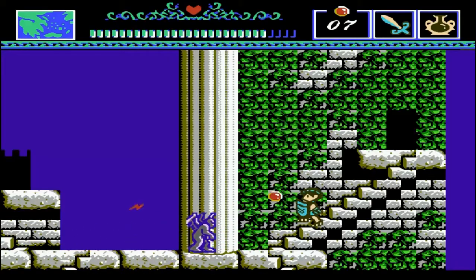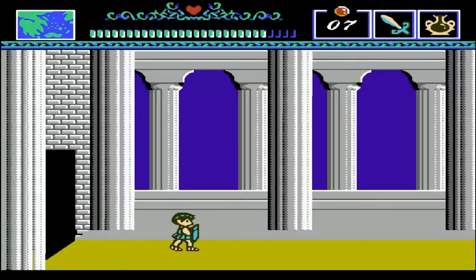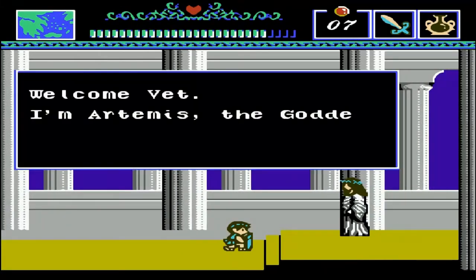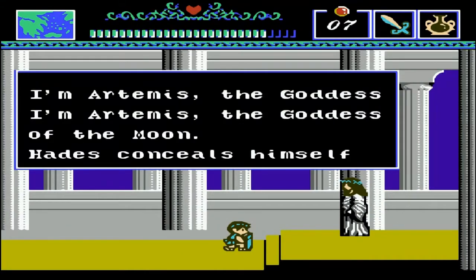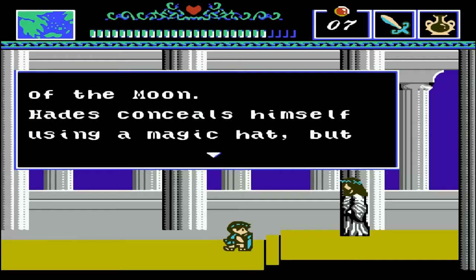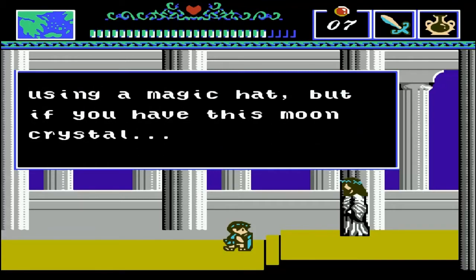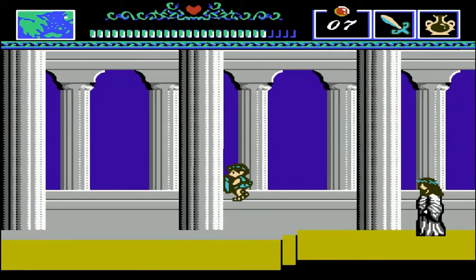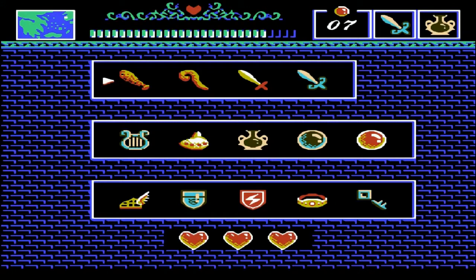We are here. This is Artemis, the goddess of the moon. Hades uses a magic hat, but we can nullify his magic hat if we use this moon crystal. That's pretty much all there is to do here in Rigia, or whatever it's called.